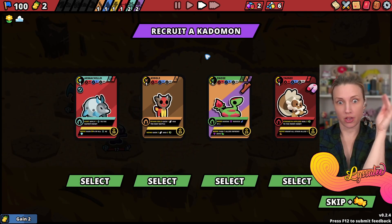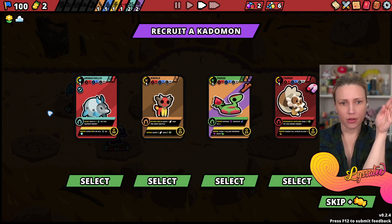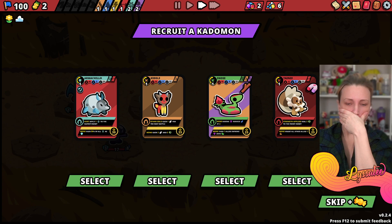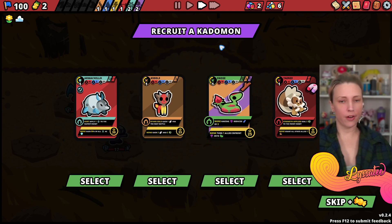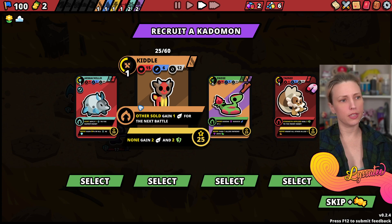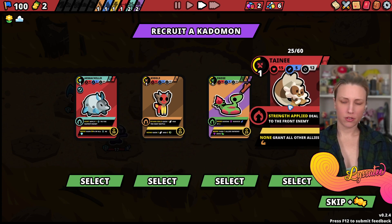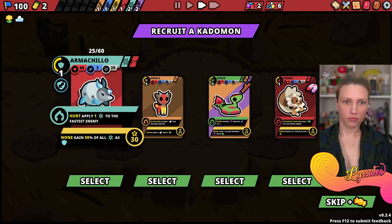Money and recruit a Katamon - this one comes with an item: Armachillo. Is there a rarity rating on any of these? Can I - which one is cute? Armachillo - is there a Katamon that is cute that also has really high health?